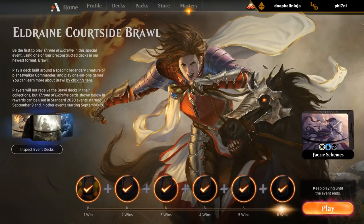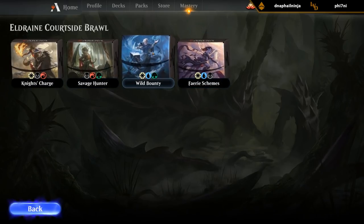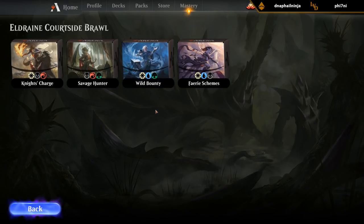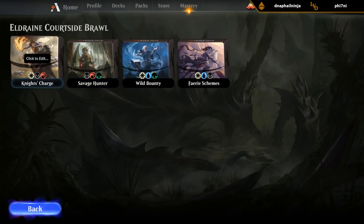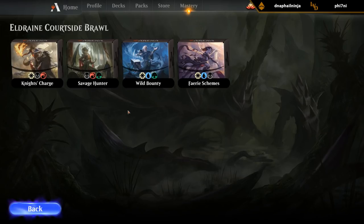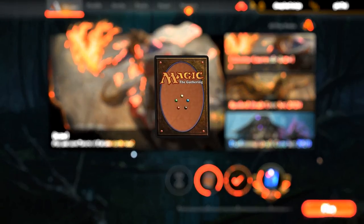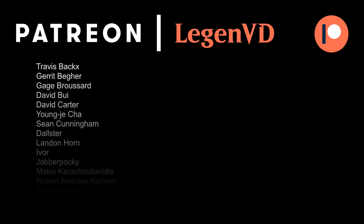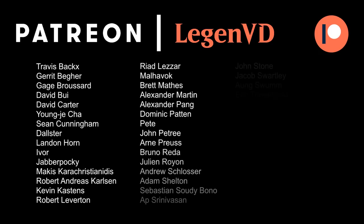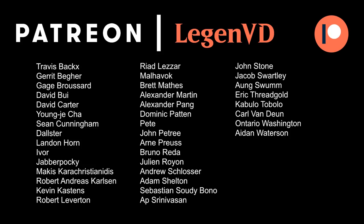Alright, that was fun. Got to play through all the different decks, two games each. Overall I was most impressed with the Wild Bounty deck — that seemed to be the best performing. The Fairy Schemes deck I've heard good things about and it seems to have the highest win percentage. If I had to rank them: Wild Bounty and Fairy Schemes, followed by Savage Hunter, followed by Knight's Charge. But it doesn't mean you can't win games with Knight's Charge — all the decks are definitely playable, even if some might be better than others. That's going to be it for me today. Thank you for watching, hope you enjoyed, and as always have a nice day. I also want to thank all my patrons for being part of the channel — you can become a patron yourself today and decide the topic of future videos over at patreon.com/legendvd.